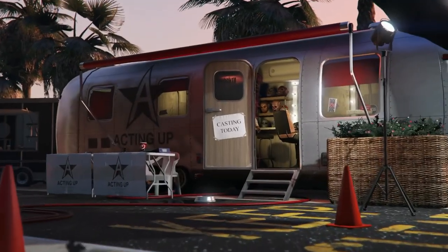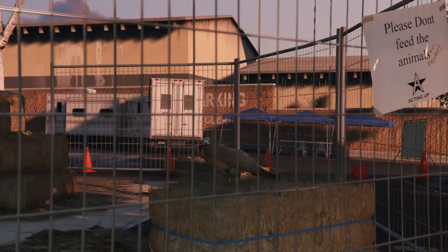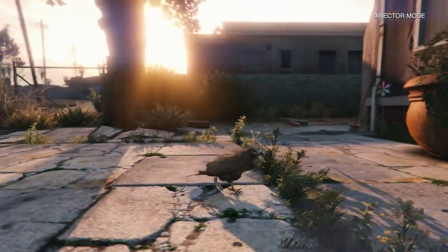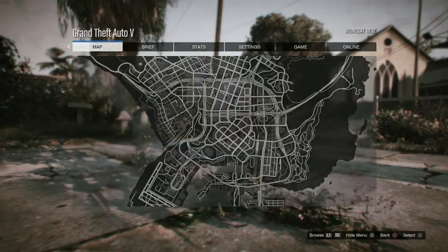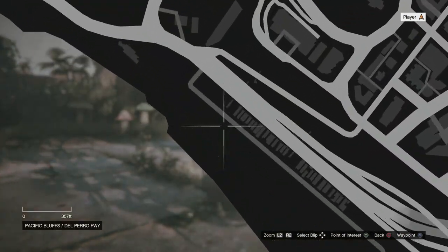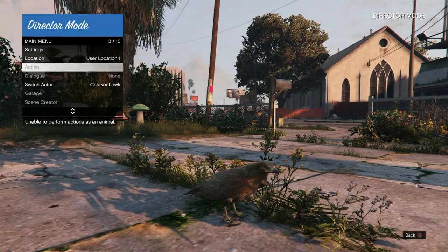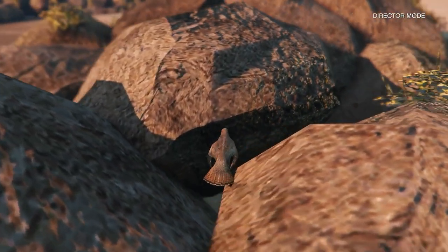Make sure you're set up online, then open up your interaction menu and go to Director Mode. I already have the save imported and everything's on my shortlist. On this save, a Chicken Hawk bird is placed on the shortlist — you don't need to go find it. Select Actors, then Animals, and select that bird to enter Director Mode. Now, in Director Mode as the bird, set a waypoint next to a body of water — right on the edge of the shoreline. Open your interaction menu, go to Location, then Waypoint, and hit X to teleport there.